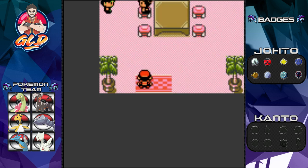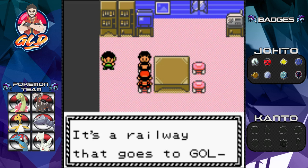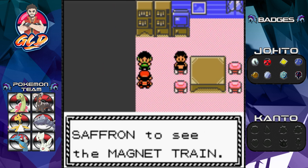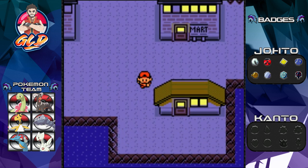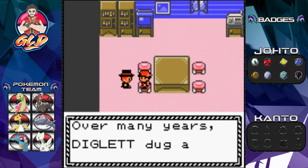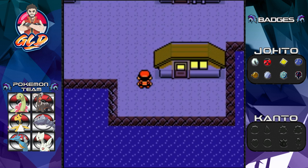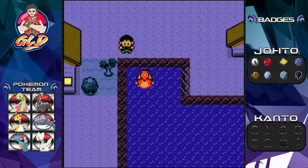I believe this is the house where you can get a Far Fish at some point. Someone inside asks if I know about the Magnet Train — a railway that goes to Goldenrod in Johto. Someone else mentions that Diglett dug a large tunnel that goes to a distant town. Interesting lore.